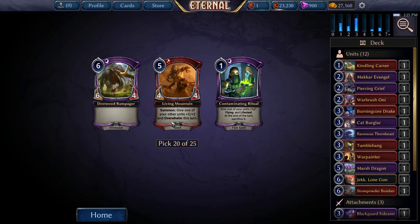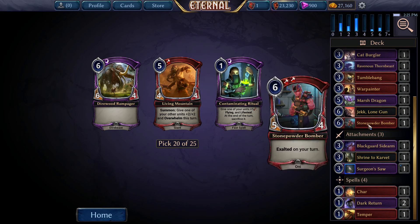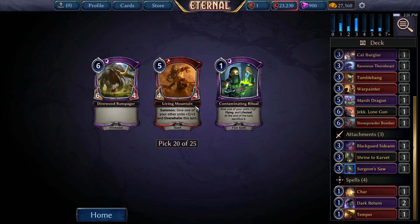Unimpressive 6-drop. Pretty good 5-drop - give one of your units plus 1 attack, flying, and Lifesteal, at the end of the turn sacrifice it. End of the turn sacrificing isn't as good because we don't have a second attack step or anything. You need to be sacking pre-combat to get advantage of plus 2 attack, charge, and Lifesteal. So that's not going to be a good sacrifice effect. We'll take Living Mountain.